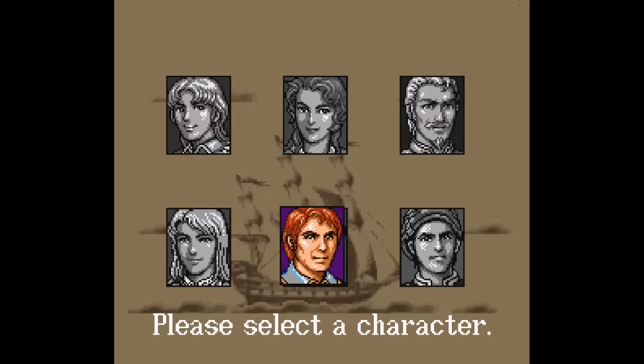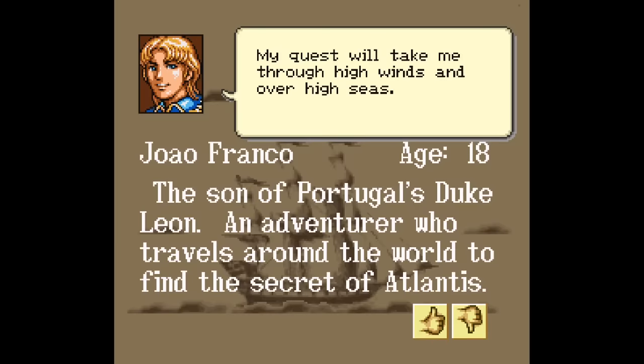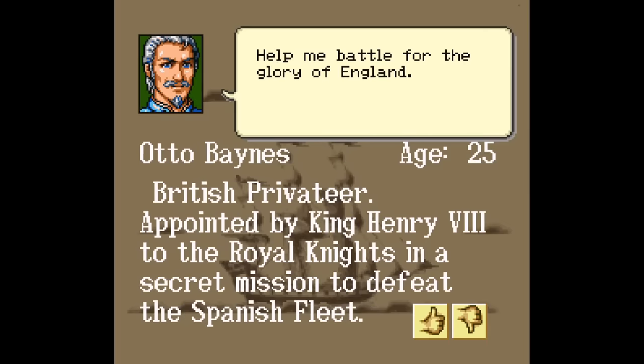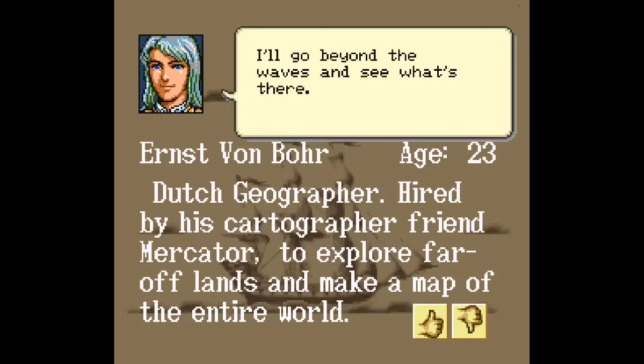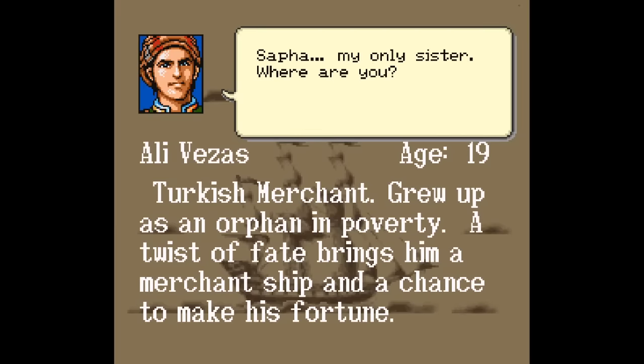What you see when you start up the game is a menu to pick from six different characters you can play as, each with their own scenarios. The first guy is Joao, a Portuguese dude that needs to live up to the expectations of his father. Catalina is a Spanish pirate searching for vengeance. Otto was sent by Henry VIII on a secret mission to defeat the Spanish Armada. Ernst is a Dutch cartographer who's content to just explore and make maps. Pietro is an Italian treasure hunter who wants to pay off his family's debt. And Ali is a Turkish merchant who grew up in poverty and wants to set out on his own.